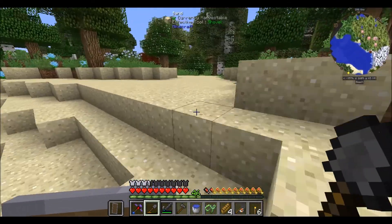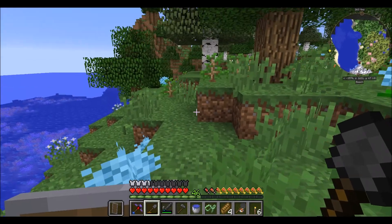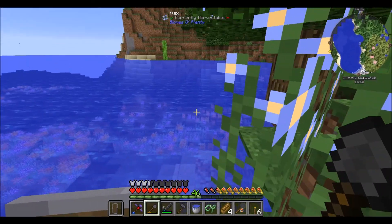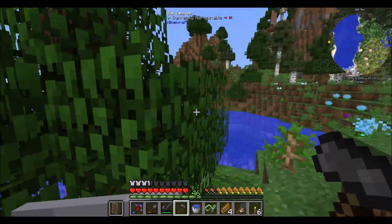Look at those coral things under the water — really illuminating the oceans. There's nothing really over here but we're in one of these biomes now. We could chop down every single tree trying to find the pets, rather than looking at each tree — but that would be a bit much, just destroying forests.